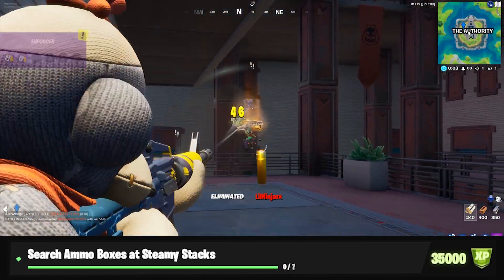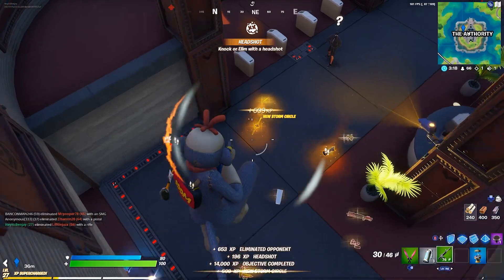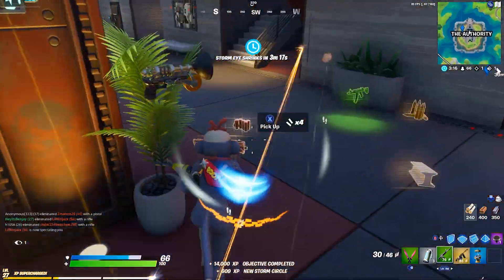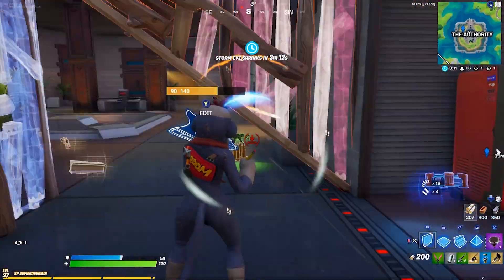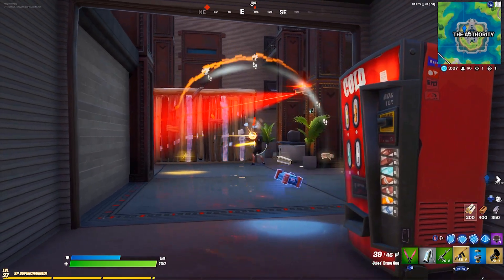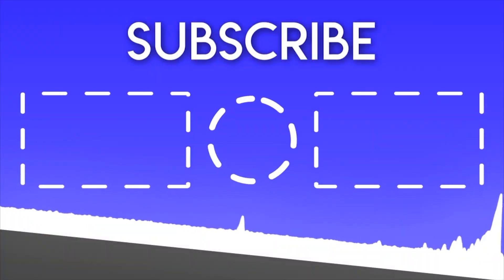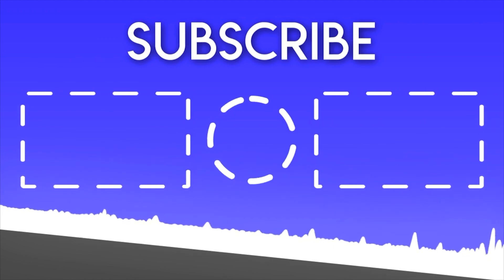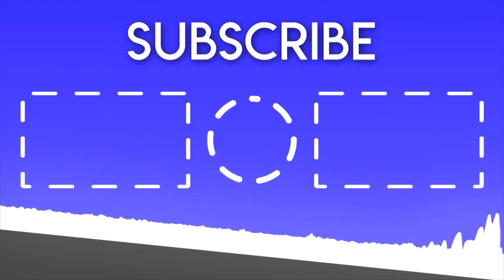And finally: deal damage to opponents at the Authority. For this, you need to deal 500 damage — another pretty straightforward challenge. Just land at the Authority every single game and bang this challenge out. 500 damage isn't too much; it's like a few kills. It'll probably take anywhere from one to three games, maybe even four. Thank you guys all so much for watching this weekly challenge guide. Hopefully you enjoyed, and I'll talk to you guys next time. Peace.